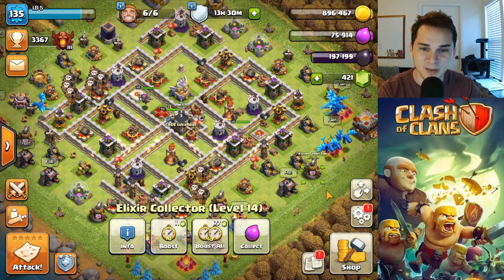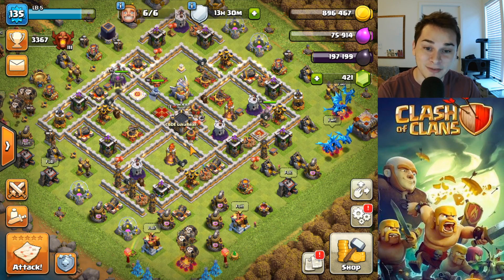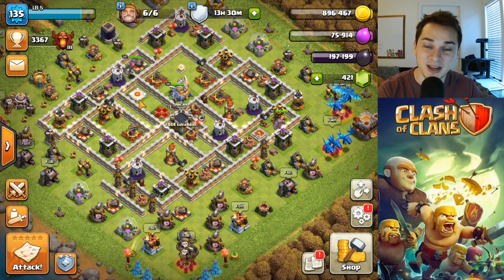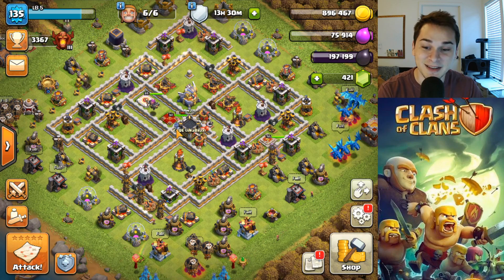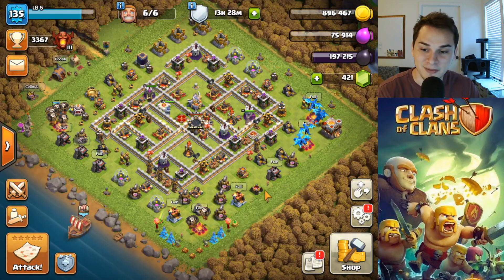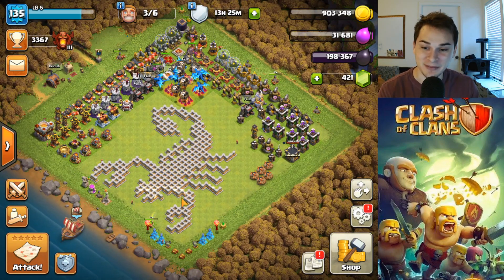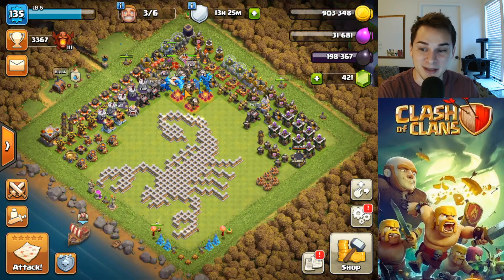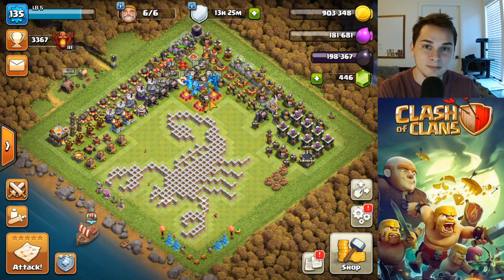I cannot believe I finally have a maxed out Town Hall 11. This account's going to stay at max Town Hall 11 forever, literally forever. I'm not spending 1,500 gems to change the name, so it stays as is. The account looks amazing — this feels so good. Now that we're maxed out, we've also got a custom base design: a scorpion-looking base. I don't need to defend resources and I might push to Legends League on Town Hall 11 one day.